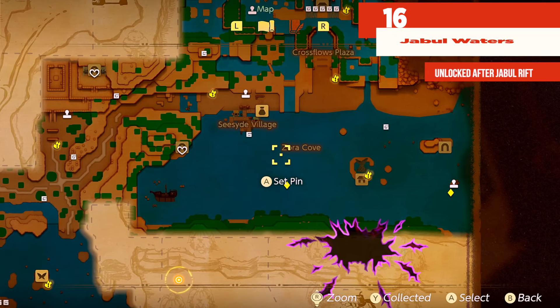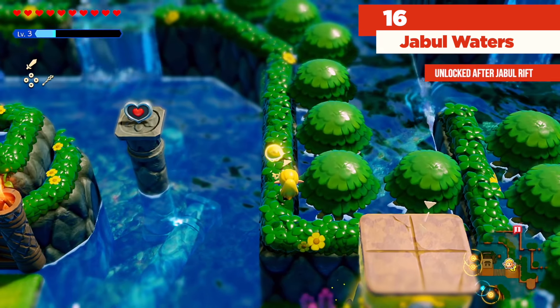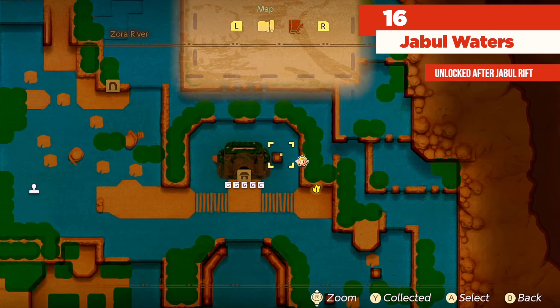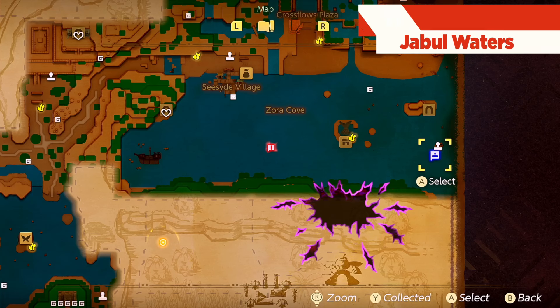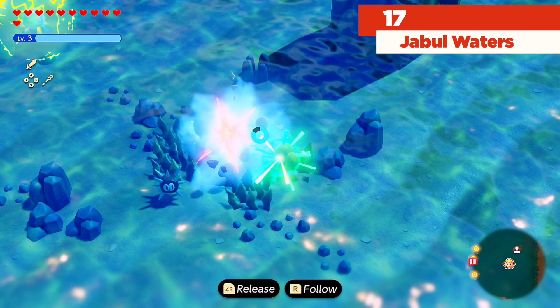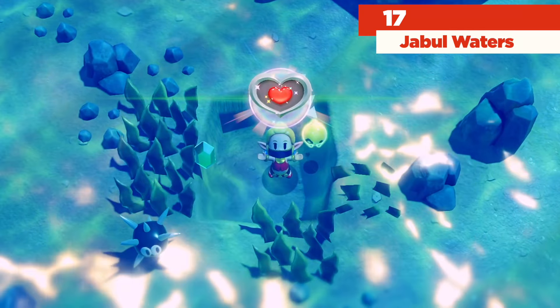Next we're going to be making our way to Jabu Waters. The very first thing we want to do as soon as we come to this area is realize that there's a piece of heart right next to Jabu-Jabu's Palace right here, so just go ahead and get that piece of heart. Once that's done, I'm heading into the sea and going over to that blue marker. As you make your way over there, there's going to be a bombable bit of rock — defeat that enemy and that's going to get us another piece of heart.